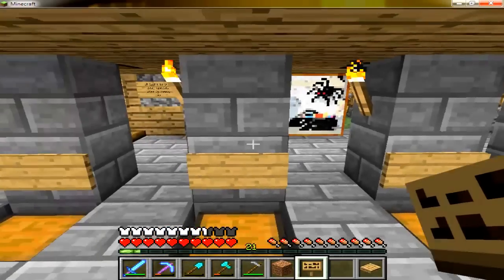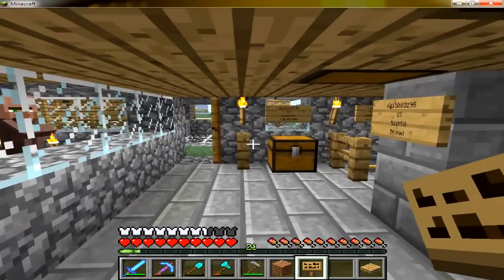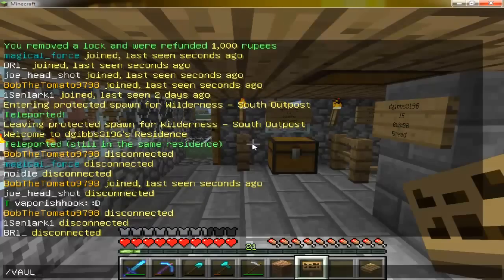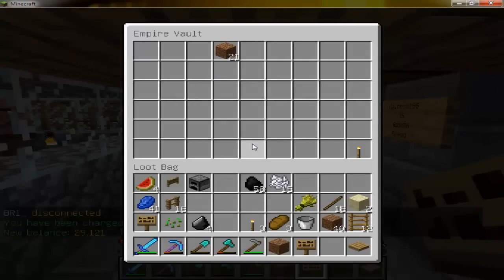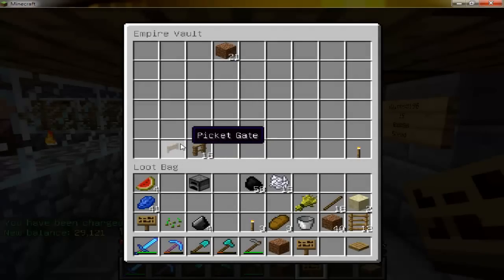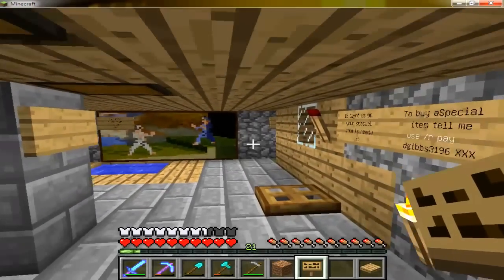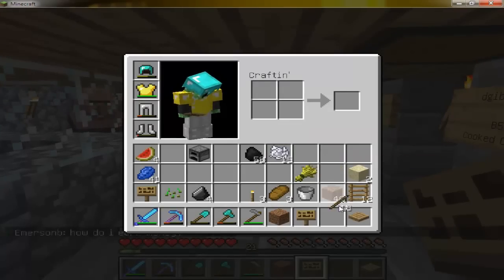The only other thing I can think of that would be important is the vault — for cross-server transportation. I'll go ahead and show off my vault; it costs 10 rubies, which doesn't really hurt. That's the vault — if I want to put this gate and this fence in here, I could take them over to smp9 or whatever server I decide to join.